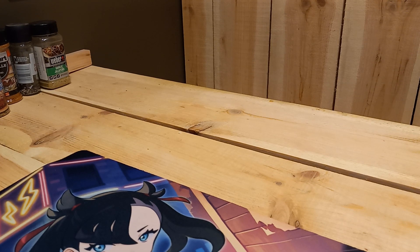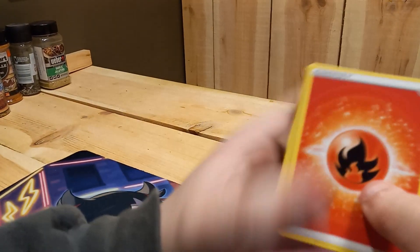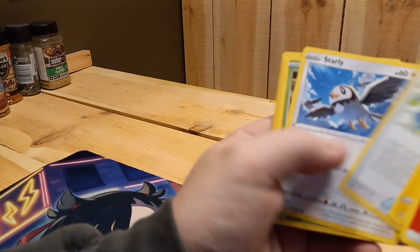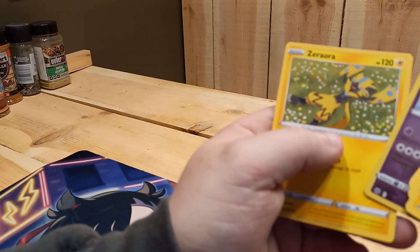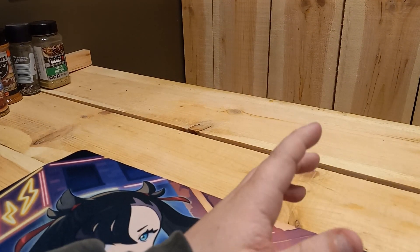Last pack magic, let's get it — it's always good pulling a Charizard. Pack eleven: Fire Energy, Trekking Shoes, Luxio, Rare Candy, Starly, Scyther, Poke Ball, Youngoose, Cherubi, Lunatone, Zero Aura, Ninetales Holo. Okay, well that's not bad.